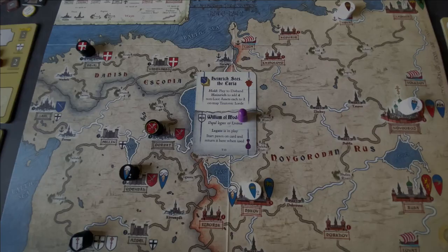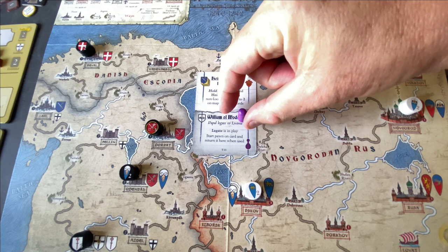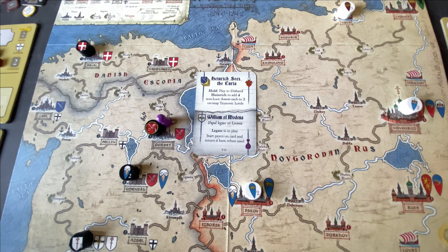That brings us to the end of the muster portion of the levy phase. Lord Domash has been added to Novgorod and Rudolf is down in the far bottom left for the Teutonic forces. The Teutonic lords still outnumber the Russians four to three. Now we have the call to arms phase — the last thing before we shift to the campaign. This is where the William of Modena card comes into play for the Teutonic forces. He has a bunch of actions, and one of the most powerful is showing up at a lord's seat to allow that lord to muster again — basically getting an extra muster.